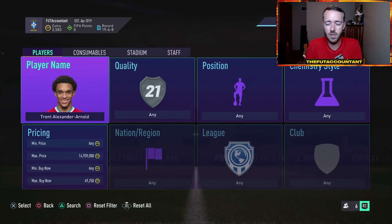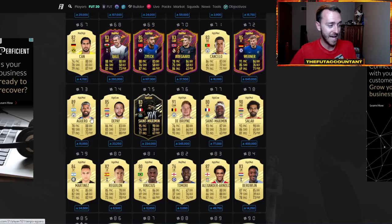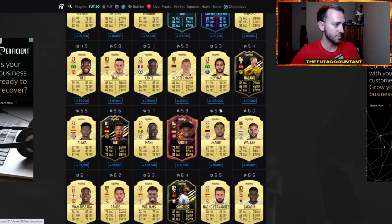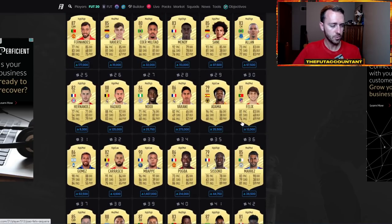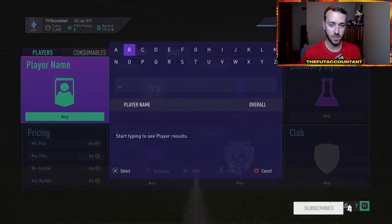That's kind of the gist of it — it's the same thing as the position change method except using chemistry styles. I really like going through the popular page on futbin because the players you're going to see there — left backs, center defensive mids, center backs are great with shadows. Center attacking mids — a guy like Aguero would sell like hotcakes with a Hunter. De Bruyne would sell a lot with the Hunter because people just need that pace boost or the shooting boost. Neymar with a Hunter chemistry style, Firmino would be great with a Hunter, Griezmann, Haaland, and even Reus trade well with the Hunter. You have to make sure there's enough of a gap between the cheapest price and what they sell for with that chemistry style in order to make profit.